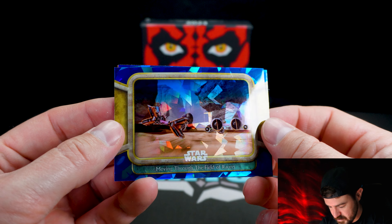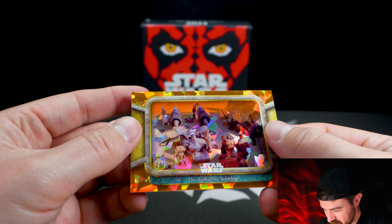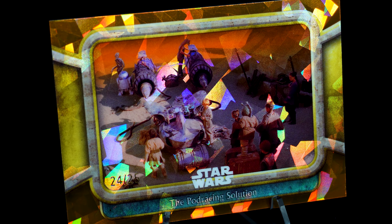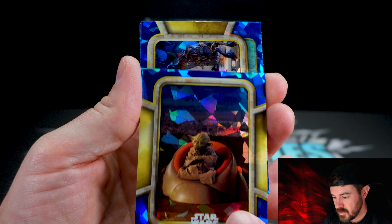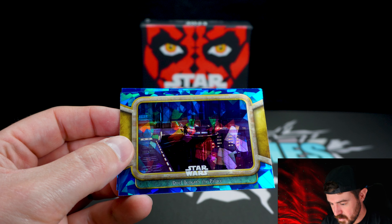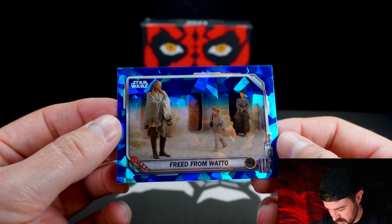Pod racing — moving through the field of racers. Viceroy apprehended. We got an orange — the pod racing solution, out of 25. This is when they're prepping Anakin to do his pod race. Out of 25 — wow! We should get one more numbered parallel out of these packs. There's Yoda in the high council. Making the deal with Watto. The blue does look really good — I like the blue. Duel beneath the palace. Some of these shots are so far away, it's hard to see. And freed from Watto — very clean. I don't mind that border, it's a lot less clunky.